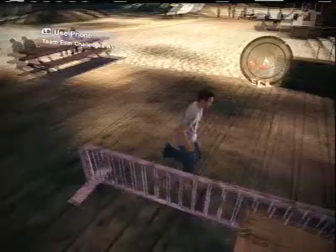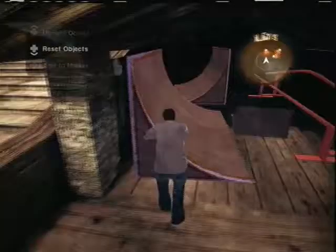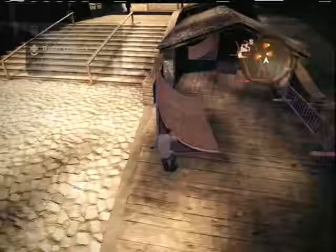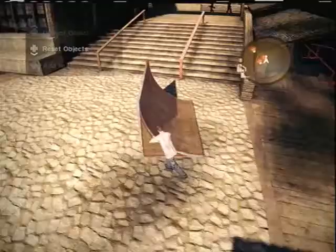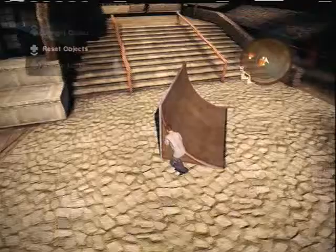Come in here and grab the quarter pipe. Drag it out — get it all the way out of there. There you go. You're just going to want to rotate it just like that.